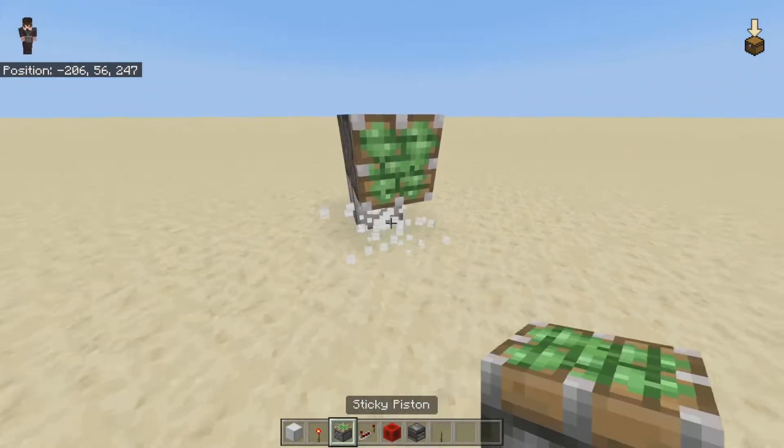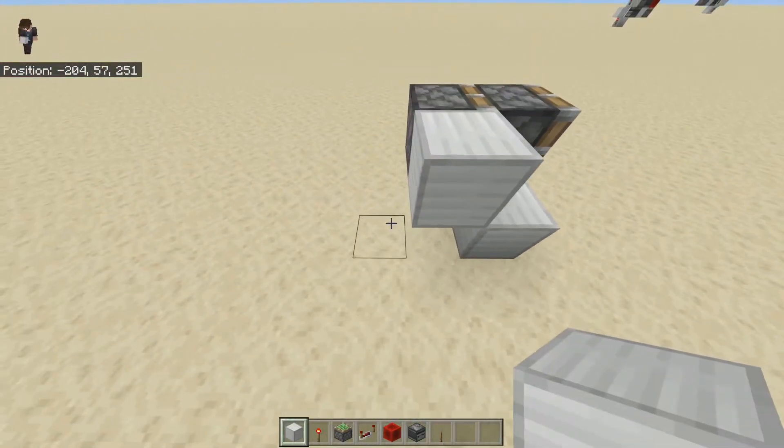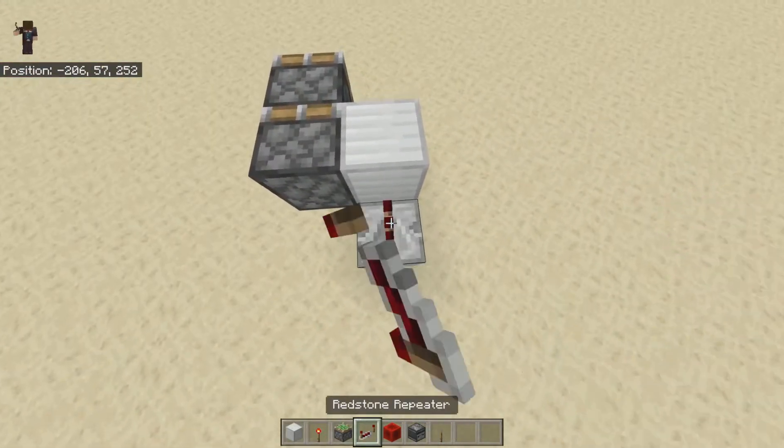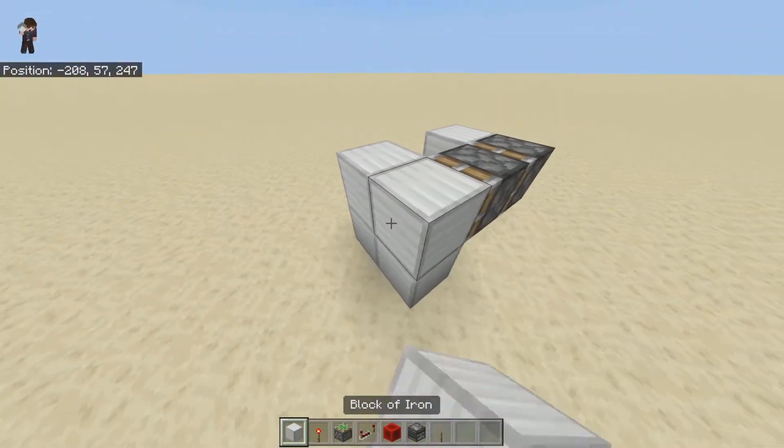For the horizontal piston extender we need two pistons facing this way, with a block there, a block there, and a block there. Then repeaters on top of these blocks, and you're going to want to build your wall.